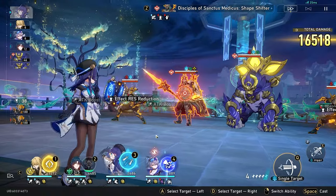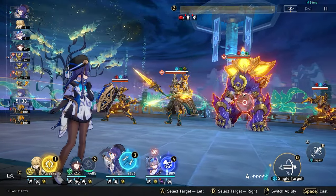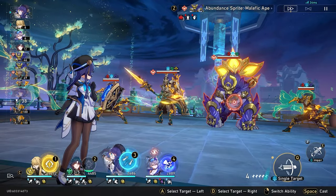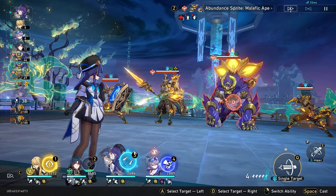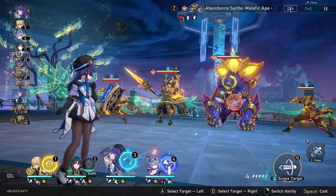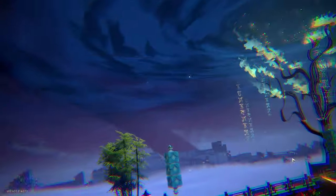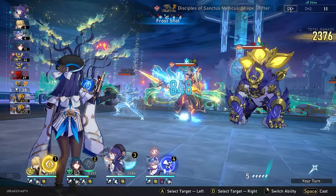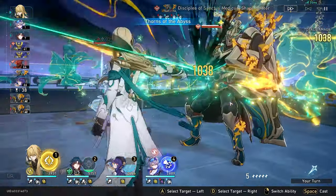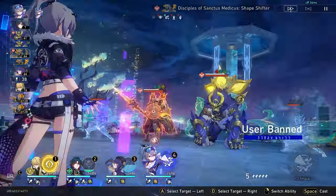Now this is a new wave but it's the exact same enemy. We're going to apply 100% defense down using Pella's ultimate, Pella's light cone Resolution Shines as Pearls of Sweat, Silver Wolf's ultimate, and Silver Wolf's talent that applies a bug that reduces defense. Any defense reduction past 100% doesn't do anything for your damage, but at 100% you should expect at least a 2x increase.